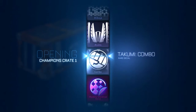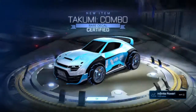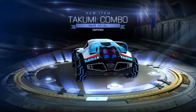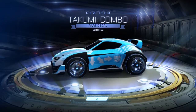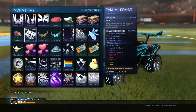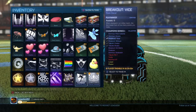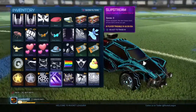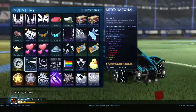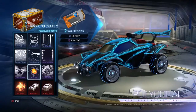Finishing off the Champions One crates — we get the Takumi Combo decal again. And that was a Paragon — that's cool, it tracks MVPs. That's actually crazy — so we got the Slipstream and then the Merc. Now let's finish off the rest of the Champions Two crates.